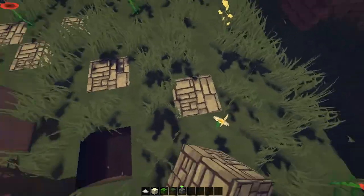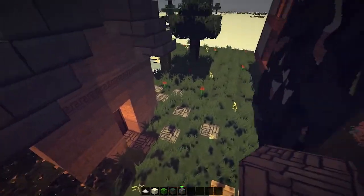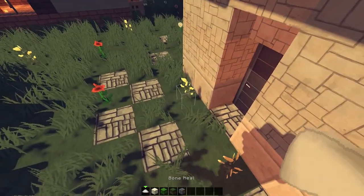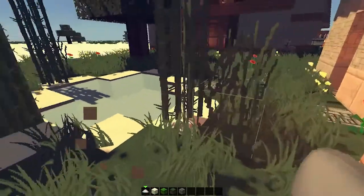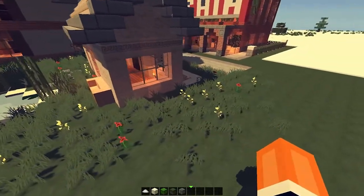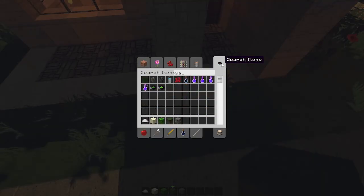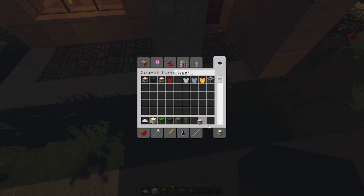Grab some cobble and make a tiny little road like this. There's a seat so you can sit here and wash in the water. And the lily pad just to add some details. A wall, and of course like always — a chest for the mail or just for stuff.